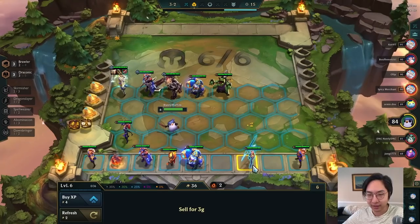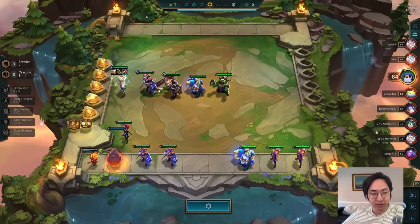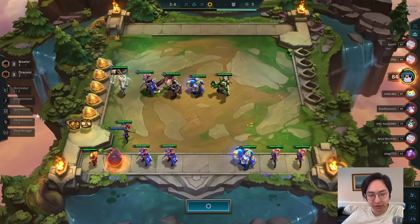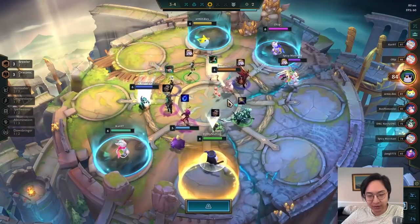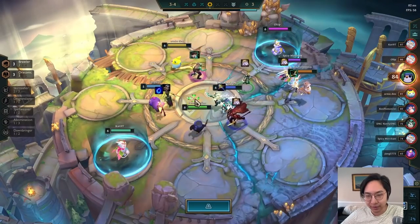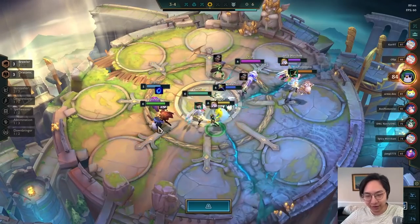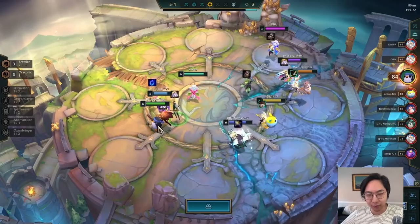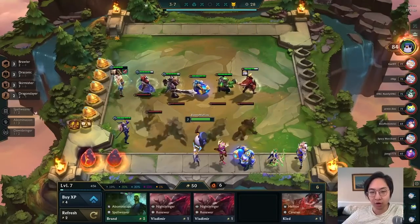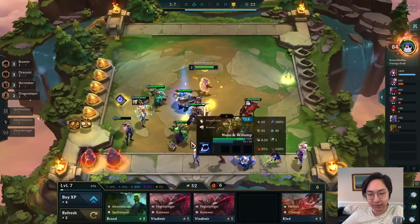Right now we're going to do a level-up — it's only 12 gold. We still have 36 and we bought some Brawlers, so we almost have 4 Brawlers. We're just missing Warwick or Volibear, but we'll get them soon enough, and that is a very big power spike in the mid game. After winning a couple of rounds, we are back on the carousel. We do have a Spatula, and we also built Guardian Angel on Set because that is a very great third item. Any sword item for the third is nice, but Guardian Angel gives him an extra life.